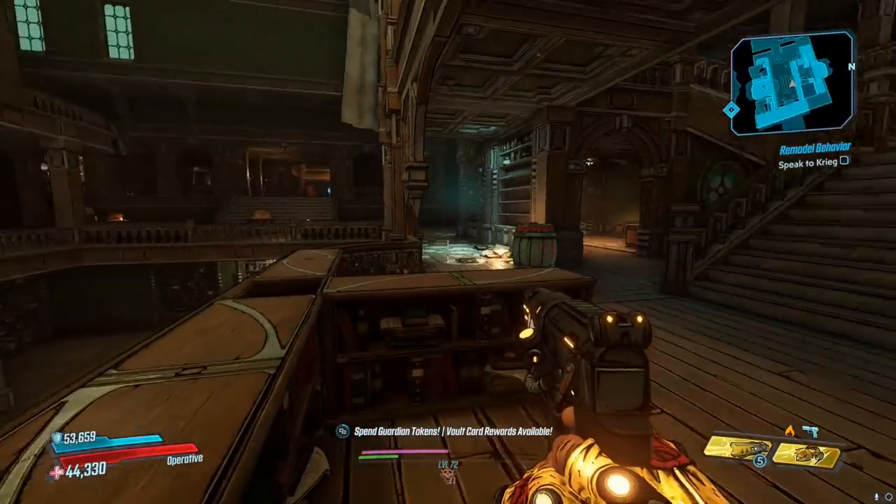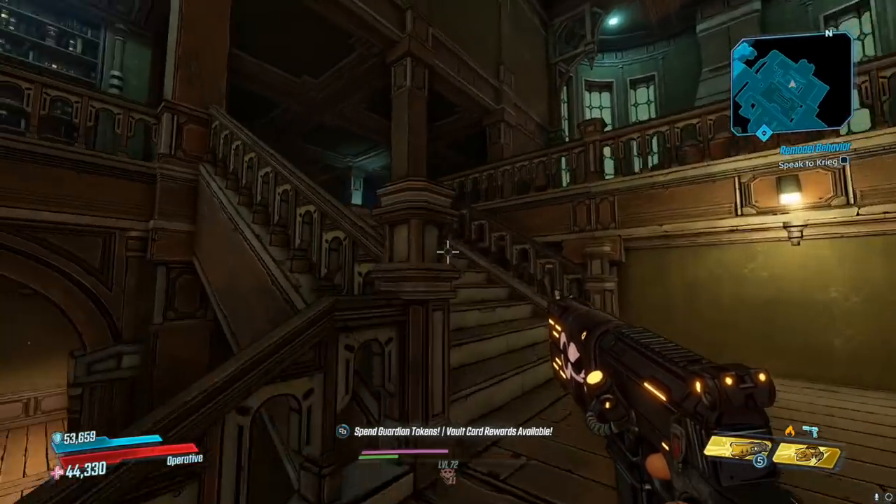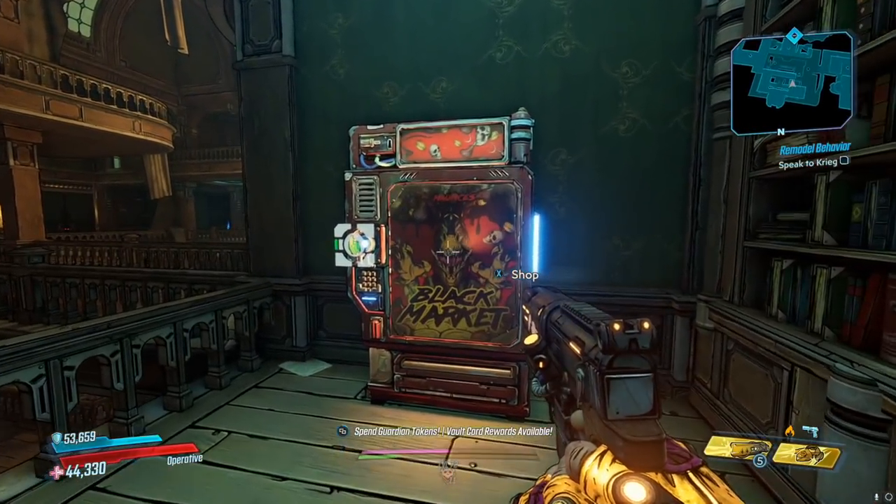You're in a triple-decker library. Once you come through these doors, hang left, come up the stairs, take another left, and then you will be at Maurice's Black Market vending machine. Let's check out what we got.